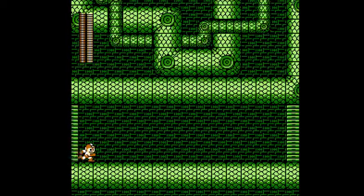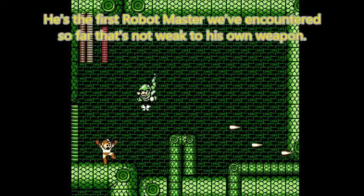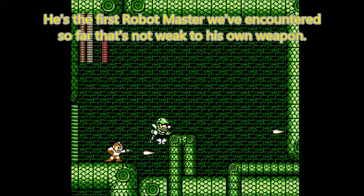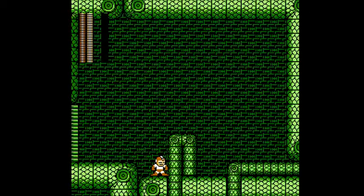For Snake Man, his weakness is the Needle Cannon, so I switched right here and got ready for the fight. As long as you know when his attacks are going to happen and how he moves, this should be a relatively easy battle. As you can see, he's pretty weak to the Needle Cannon, and just like that, his battle is done.